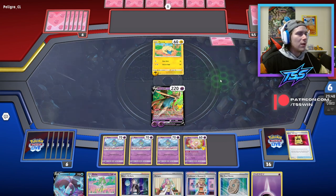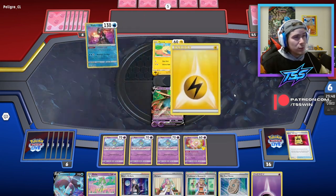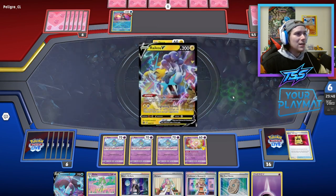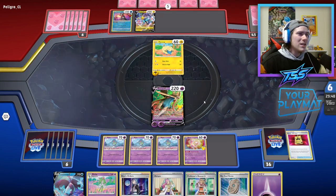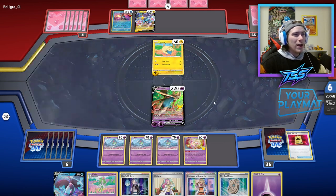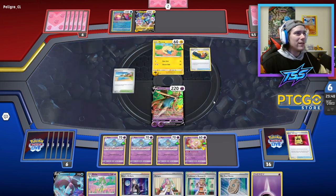We only have four Pokémon on the bench, so even if they fill up their bench, Raikou only swings for 200, so they still don't knock us out. The big downside is we don't swing too hard with Zacian V either, and even if we got Rare Candy plus Gardevoir EX, we can't accelerate energy onto a heavily damaged Zacian, but we'll see what happens.